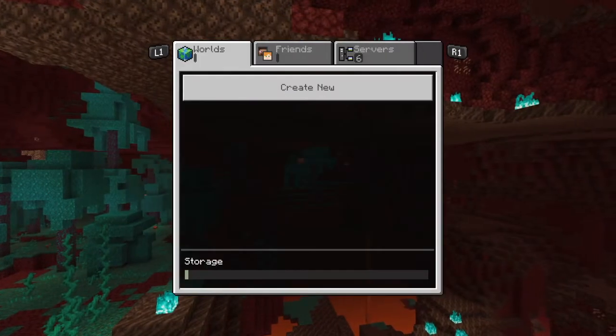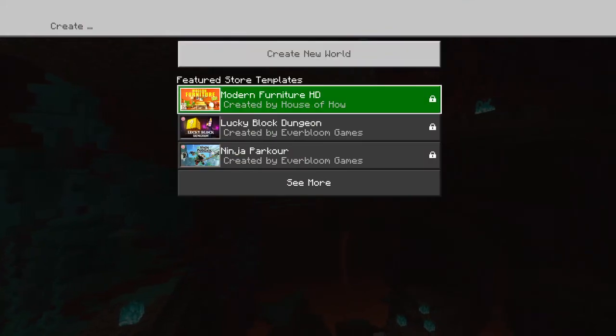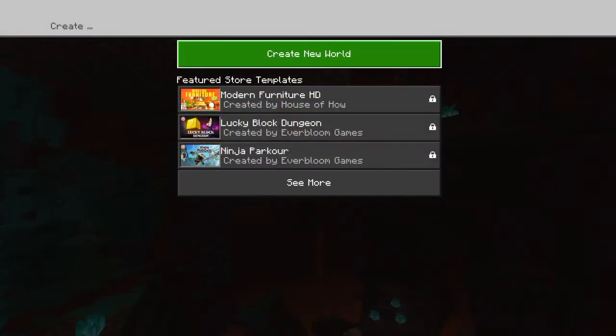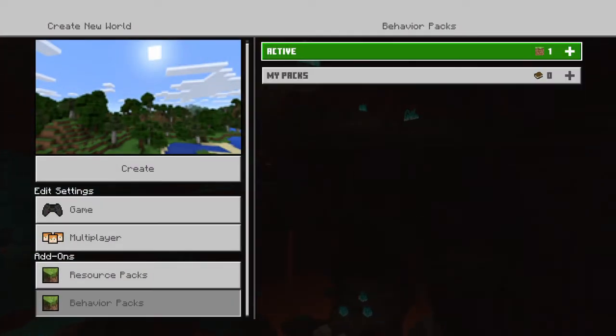Play screen Friends tab. Create new world screen. Create world settings screen, create button, one of five.